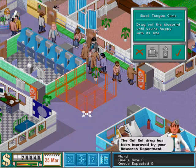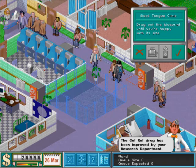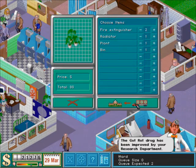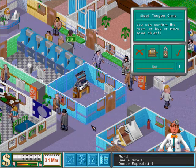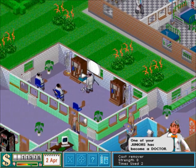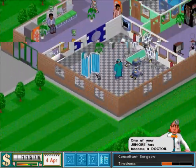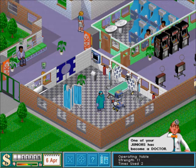Oops, went out of bounds there. I want a door here — got to be open to the door, so I'm going to have to go ahead here and create the fire extinguishers. That doctoring party, I can't wait. One of my juniors has become a doctor. You're not currently dying, so that's fine.